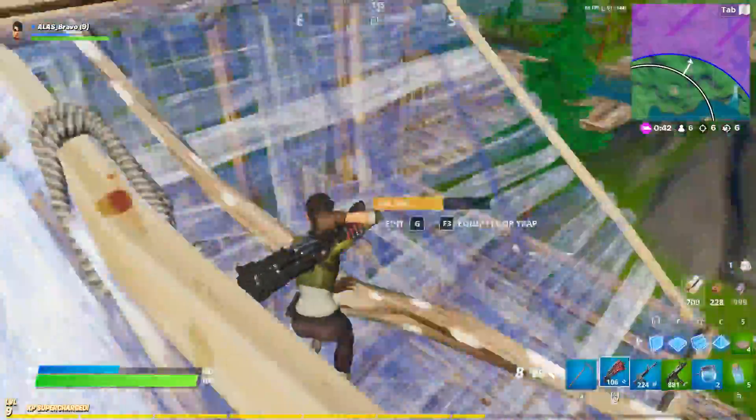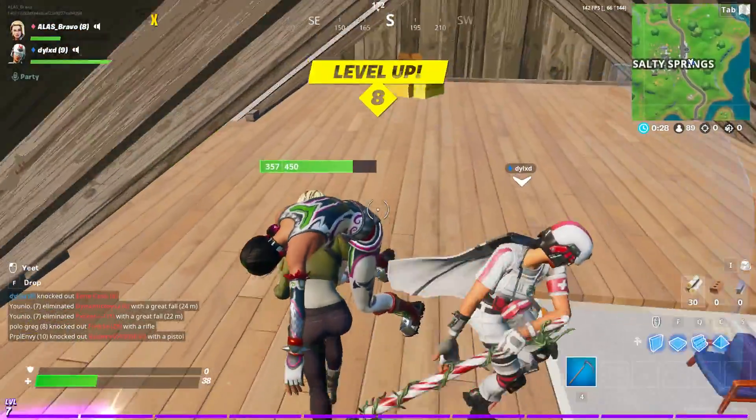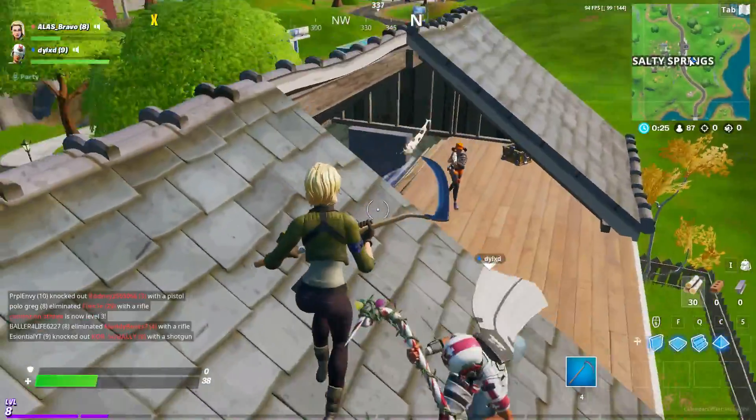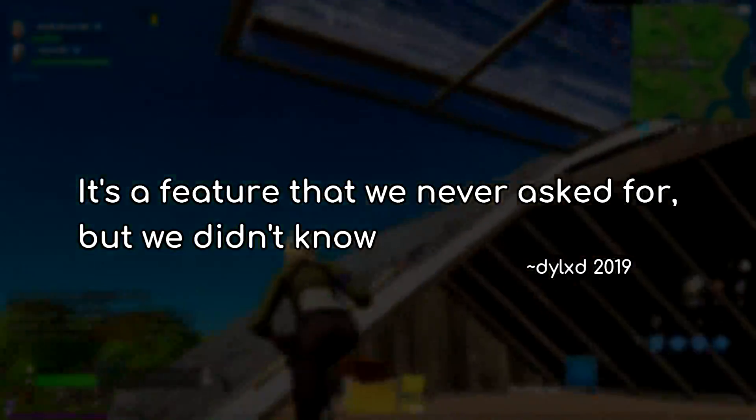Fortnite absolutely blew it out of the park with chapter 2. With it comes an entirely new map, a ton of new game mechanics like picking up downed players and throwing them. Yeah, throwing them. This action is literally called yeet. I absolutely love this feature. I completely agree with my friend who says it's a feature that we never asked for, but we didn't know we needed.